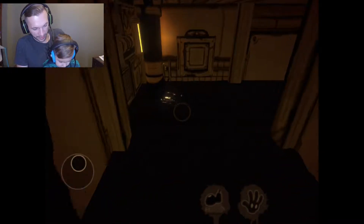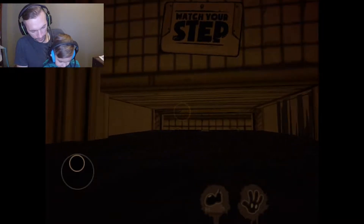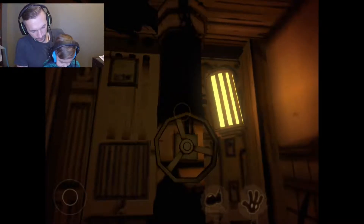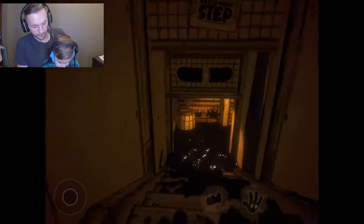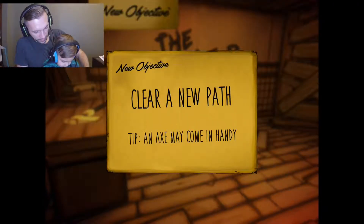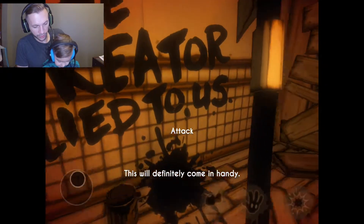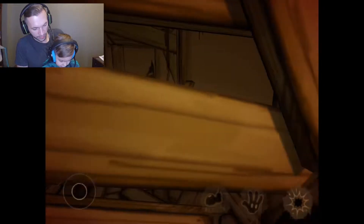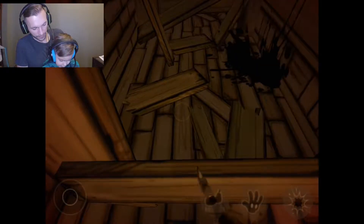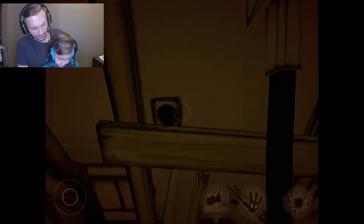Now we're going into the basement it seems. Can you open that door? There's a red door. New objective — clear a new path. Wait, this is an axe. So now probably you could destroy that wood. There you go — chop, chop, chop. Let's do that. Can you get it? Yeah, clear the path.